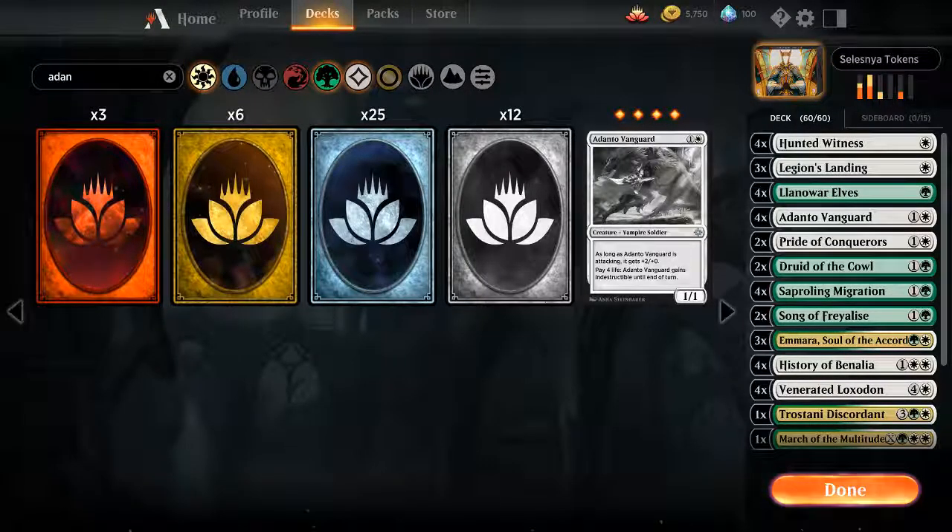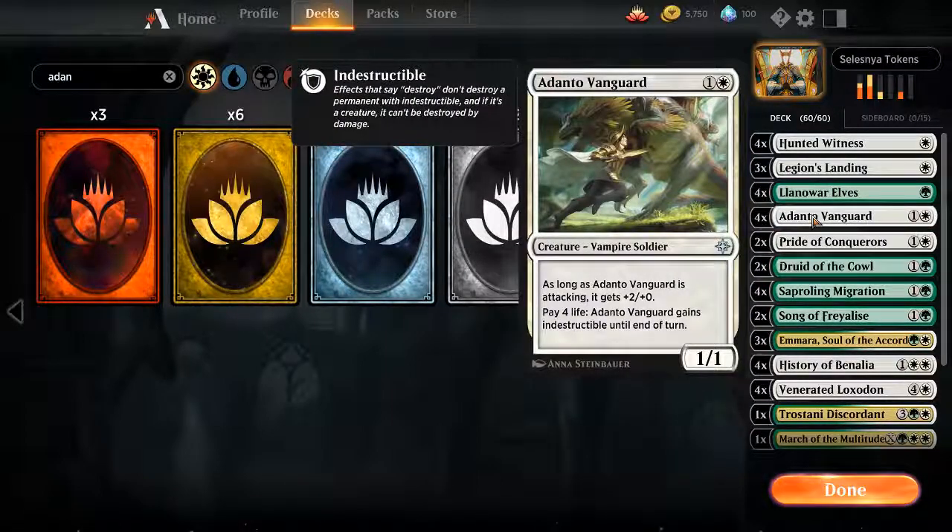Hello everyone. DreadBC back once again with an update to the most recent deck that I built — the Dies to Sweepers Selesnya. As it turns out, it's pretty close to what is considered a high tier deck with a few changes. One: take out a bunch of the crappy creatures that essentially make it mono white splashing green, and leave in the Adanto Vanguards of course, because they win versus removal.